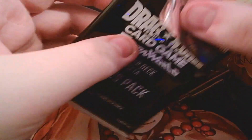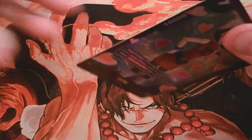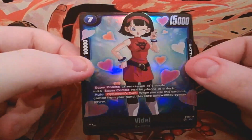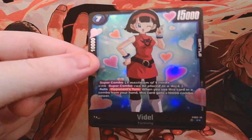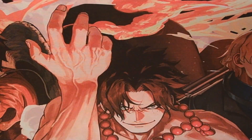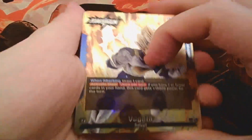Of course we have to open the foil pack. These will basically be foil arts of cards already in the deck. We got the Vegeta super combo, which is always cool. It's a shame — I would have loved to pull something like the big boss monster Vegeta card, but the foil super combo is still really nice nonetheless.